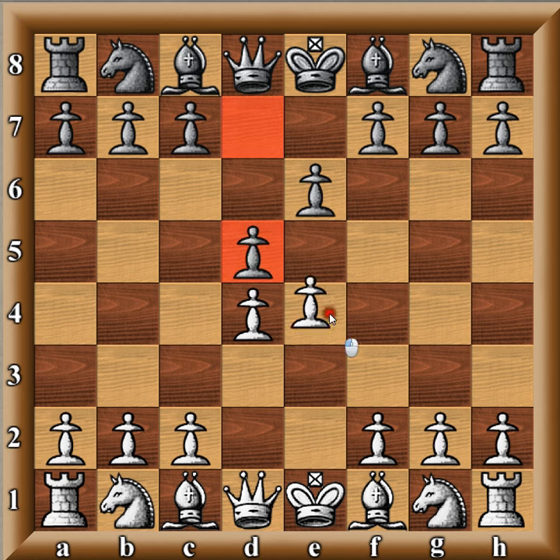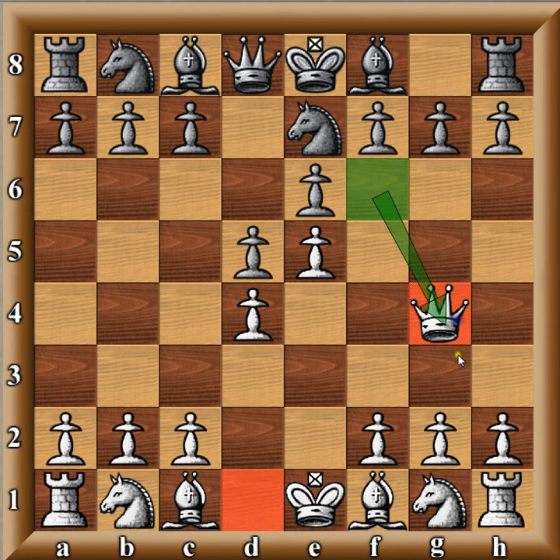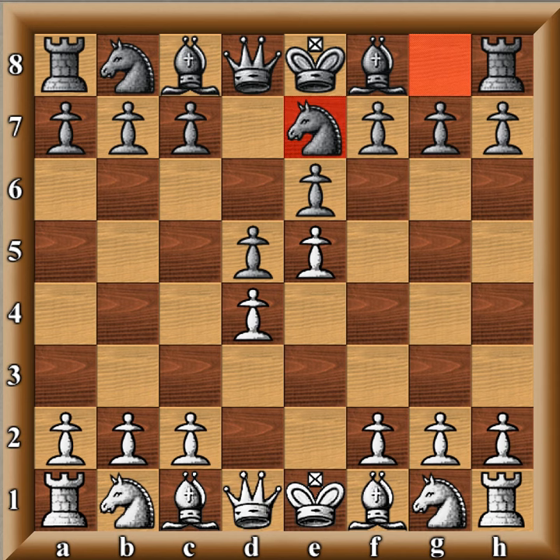The pawn going up to e5 is very important. It takes away the natural square for the knight, f6, so since the knight cannot come to f6, a lot of times the knight will end up on e7. With no knight on f6, the white queen can come out to g4, sometimes very early. But you have to be careful with this move — moving the queen early is usually a bad idea, and in the Advance Variation in particular, the queen can have some duties back at home.